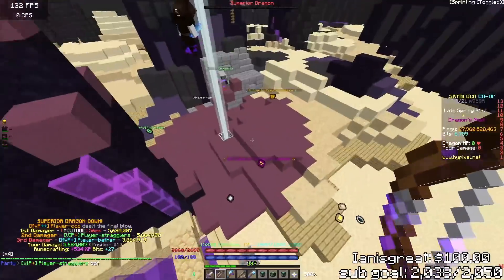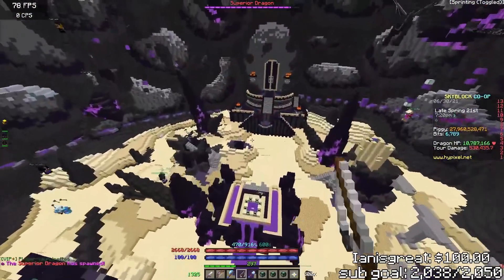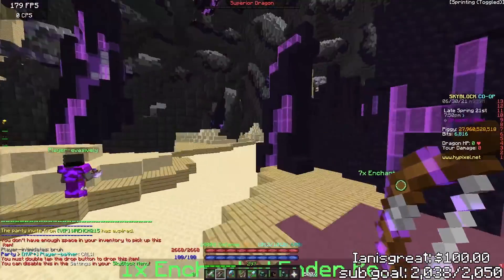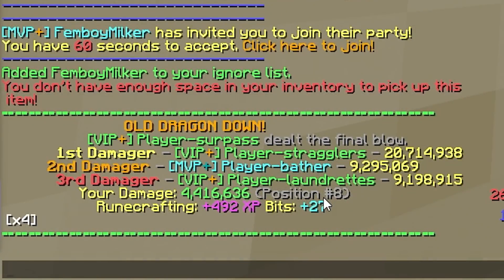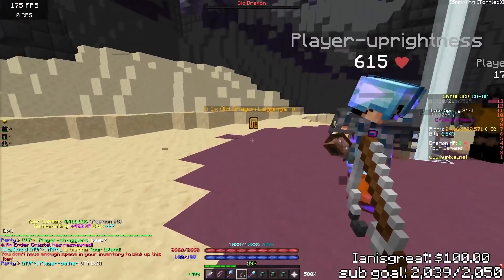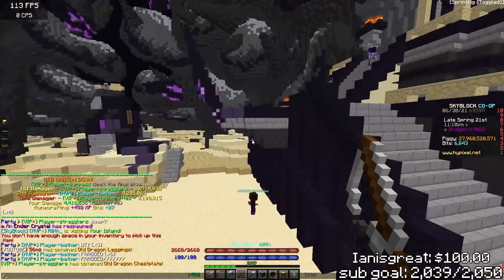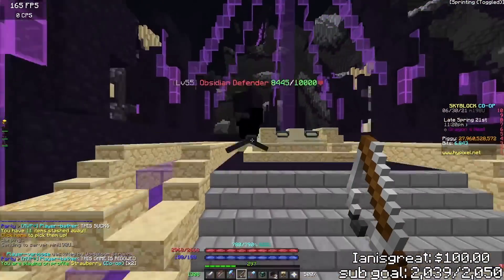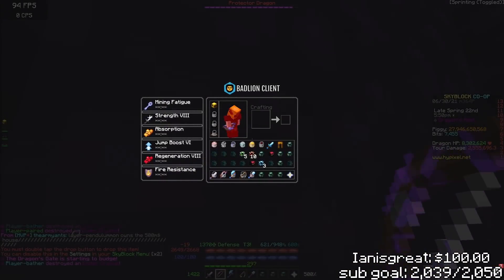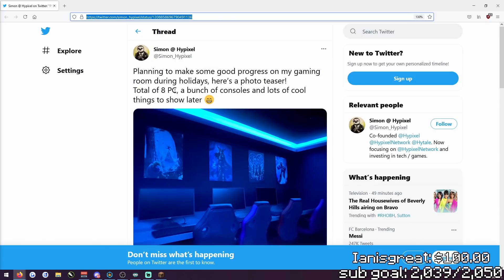Oh it's a soup — holy frick, time to get a horn! Back-to-back soups, let's go! That chest plate streak was looking good at least this inventory is paid for. Position eight with four million damage — what the frick? What just happened in this lobby? Did somebody warp in a party of ten people all in meta gear? That's freaking crazy. Simon makes too much money — who needs this in their house? Planning on gaming room progress during holidays — eight PCs, a bunch of consoles, lots of things to show later.